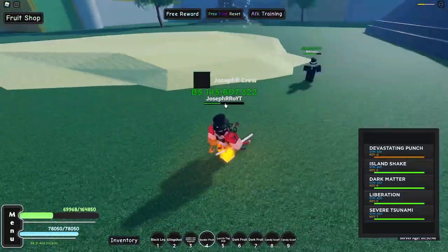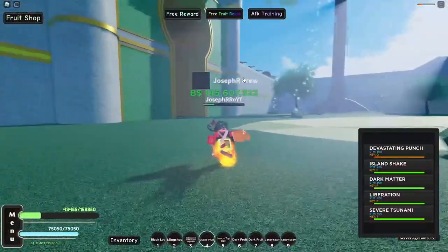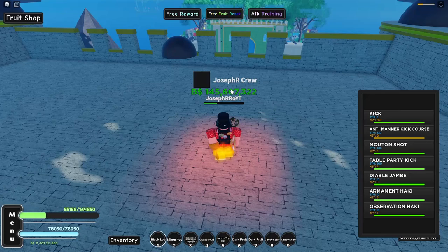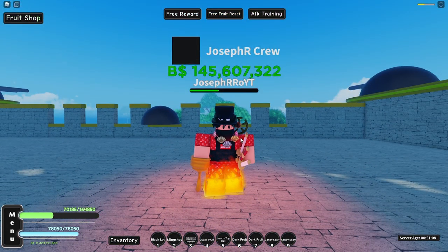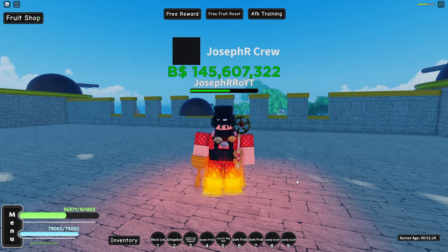Devastation punch hits 66,132 — same amount without the hat. So the Lucci's top hat boosts only melee damage, and it also adds 6,000 HP. So it might be helpful for training your defense, because you have more HP so you can take more damage and train defense faster. And yeah, that's it — thank you so much for watching, see you in the next one, peace out.